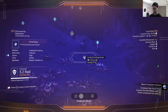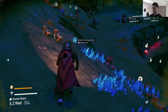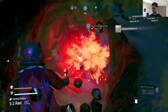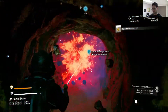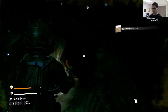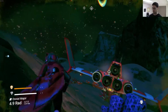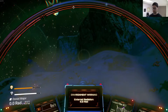Buried technology module. Let's see what we've got here. Since I'm close to it, might as well do it. What have we got in here? Salvage data. Excellent. All right, that's good. Now we're going to go finally make these solar panels.